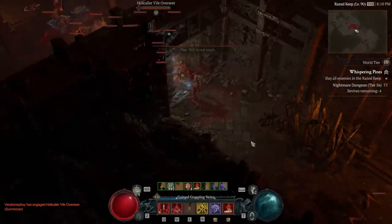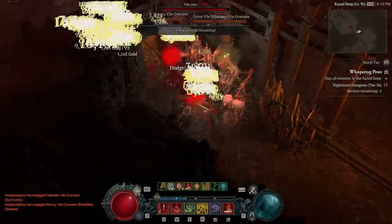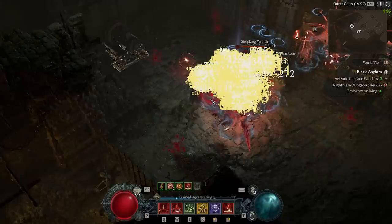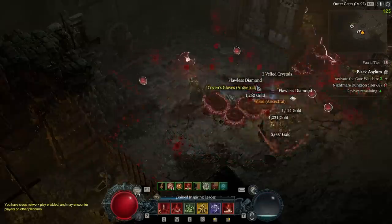Most of the time this is okay. Despite the huge number of calculations happening, so long as enemies die after a few cascades it works just fine. Problems arise when enemies have much higher health — like in very high Nightmare Dungeons — or when there are purple shielding mobs in a pack, or both.